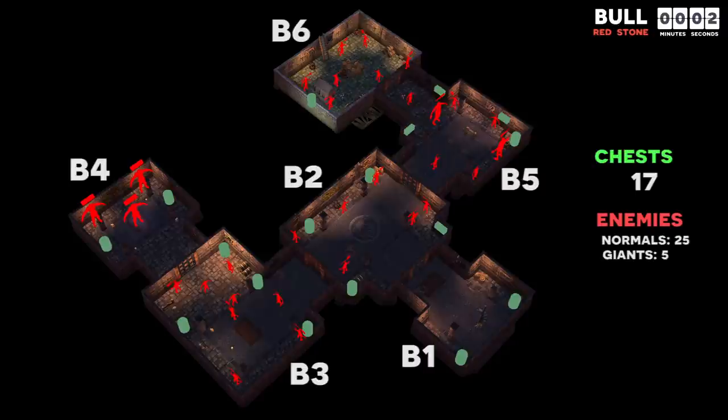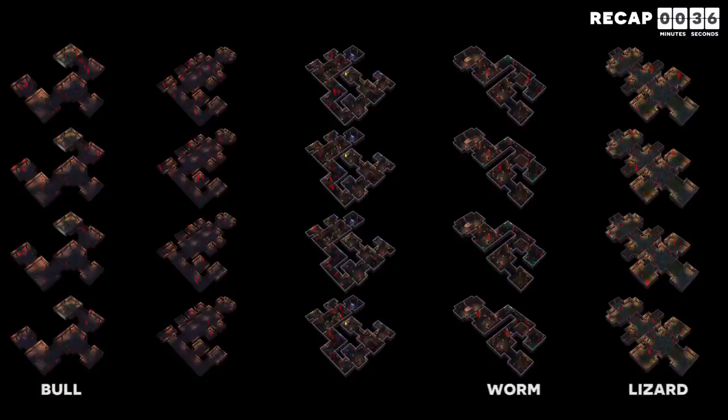Those are the 20 different variations of normal tombs in Frostborn. Lizard is the most lucrative tomb with bull a close second. Worm is the safest tomb to do solo. Scorpion and dragon are the most complicated, with several rooms that should never be opened and others that should always be opened. If you are a YouTuber and find a better way to do any of these 20 variations, name your video something like 'the best way to do red forest dragon,' send me a link on Discord, and if it's better than my approach I will put a link in the description.